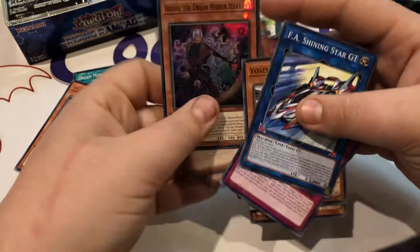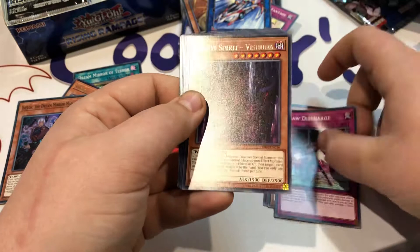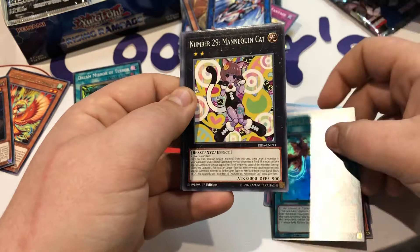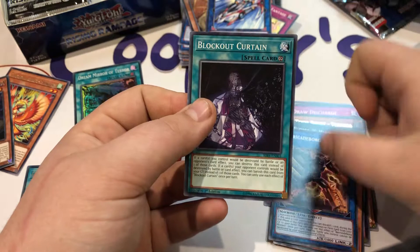All right, we've got Fuma Wave, Voltester, Draw Discharge, Tenyi Spirit Vishuda, Fortune Lady Calling — first ultra rare there — Number 29 Mannequin Cat, the DMZ Dragon, Barricade Borg Blocker, and a Block Out Curtain. Man, that is some nice artwork.